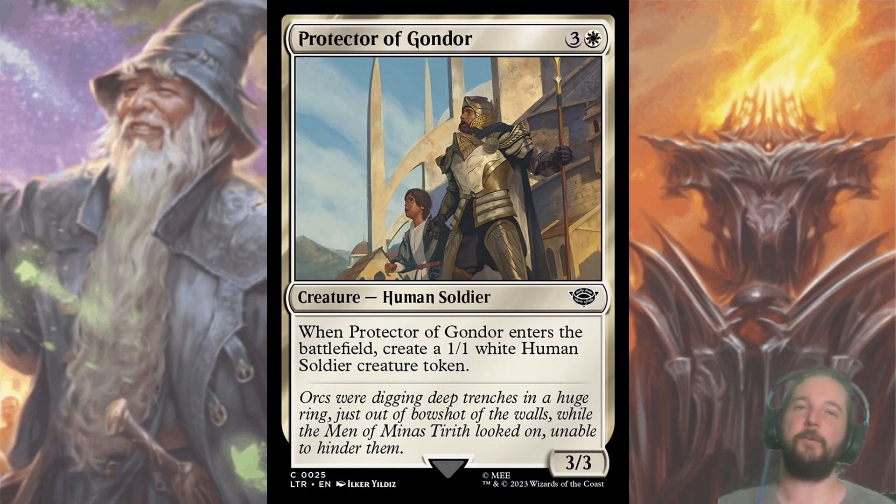Next up, we have Protector of Gondor. For three and a white, you create a 3/3 that also creates a 1/1 human token when it enters the battlefield. You aim to have cards that synergize with humans. For example, Rally allows you to create a 3/3 and three 1/1s, all with haste for six mana. This has gone at a more average rate for a common, around pick five or six.